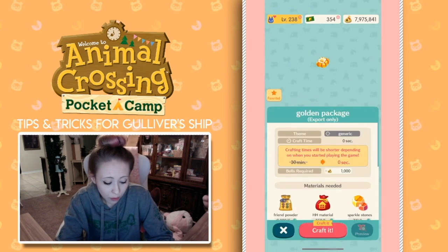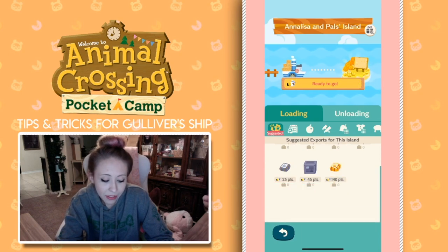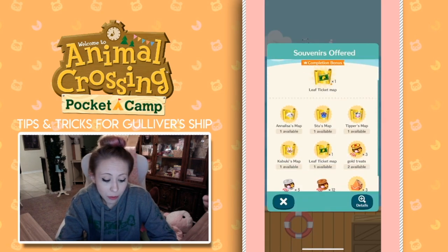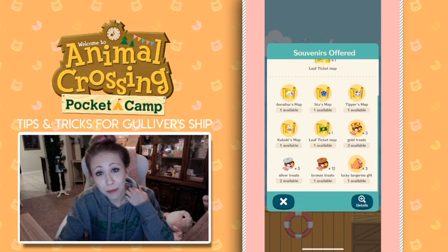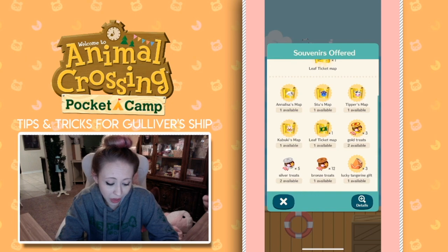Meanwhile, 10 wooden pieces with other materials get you a golden package, which just gets you everything you need. So I'm going to go ahead and craft a golden package and load that to the ship. Then I just have to wait a few hours until it comes back with one of my prizes. Any of the prizes are going to be one of the four villager maps, the leaf ticket map, the treats, or the tangerine gift — it's totally random. You're going to have to send out multiple ships to be able to get all four villagers. It may take all nine trips to get all of the villager maps, depending on your rolls.